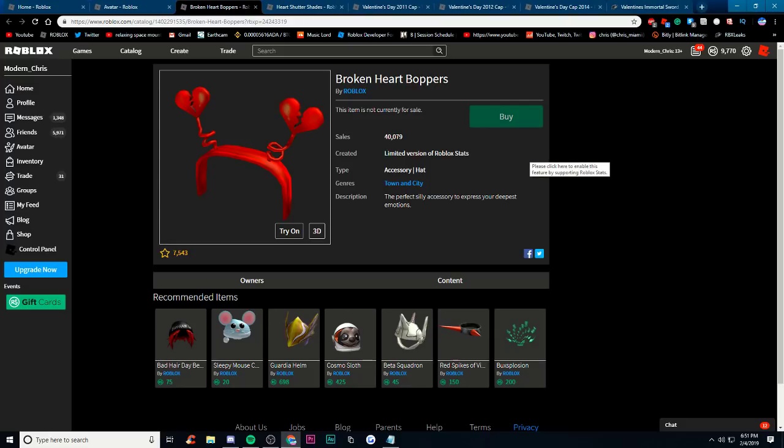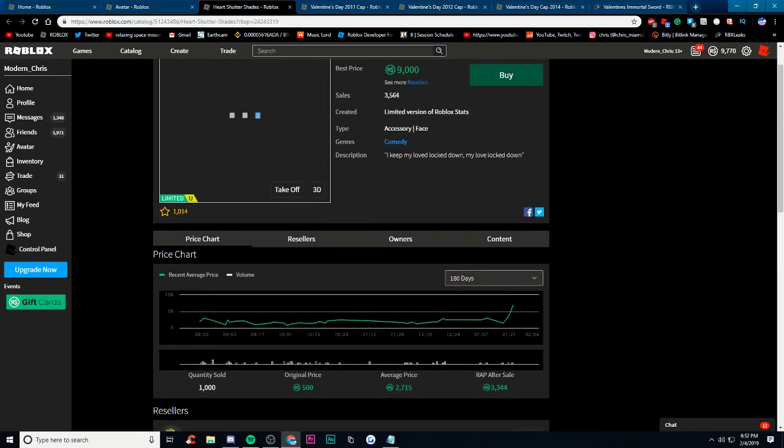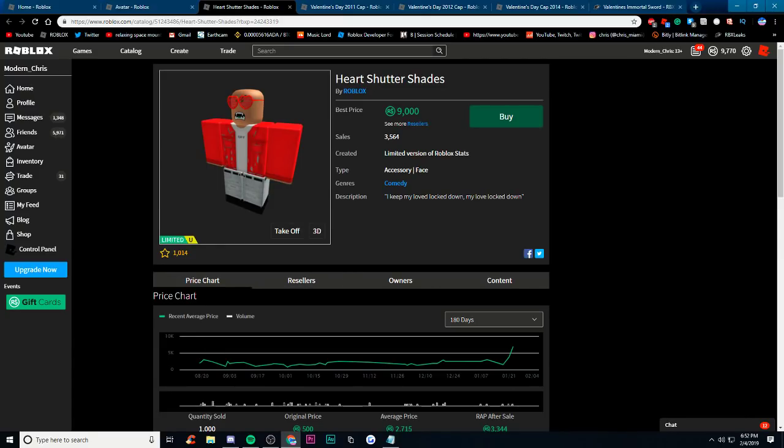Next up is broken heart boppers. I actually remember this item coming out — it was a little while ago. I remember it being pretty cool but I didn't buy it. I don't know if it's going to go limited — it can go limited, but I don't really see it going limited since it was already on sale. Low chance on that one. This is like the pink version but a little bit better, and it's limited. It actually recently sold for almost 7,000 Robux, which is really good. This came out a few years ago — it's basically a better version of the pink shades.